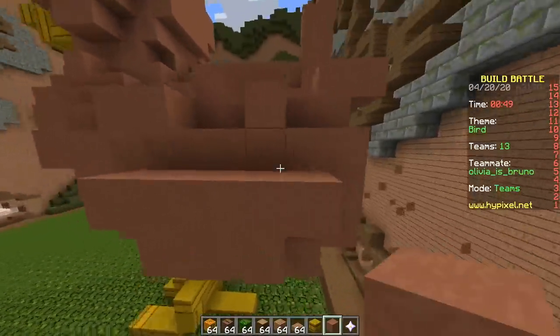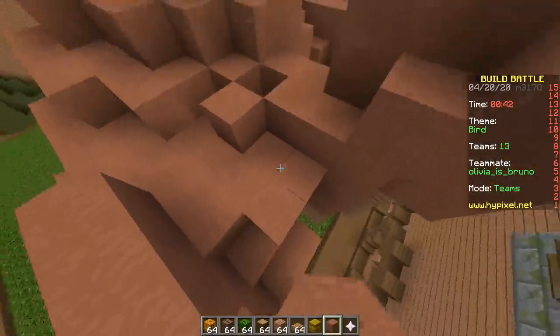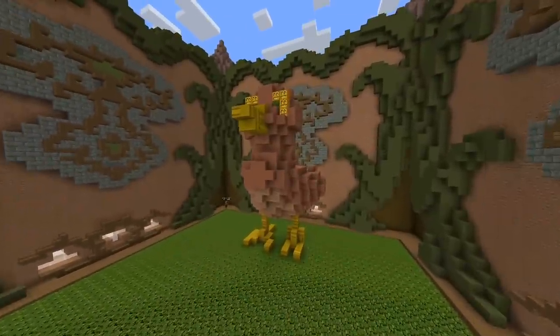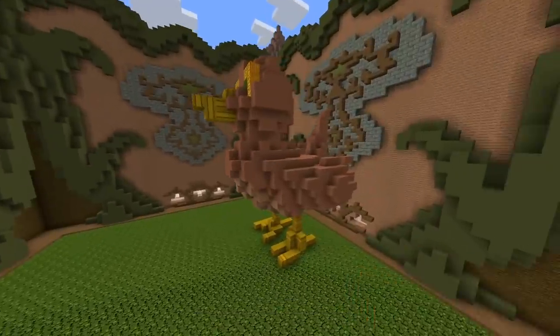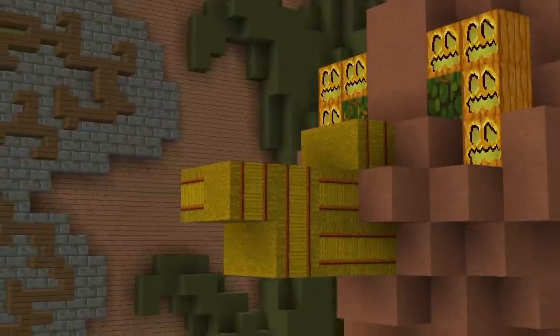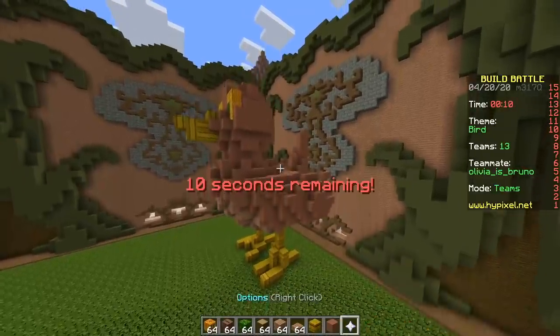Why is giving someone the middle finger called flipping the bird? Good question — does it look like a bird at all? Not really. I have no idea. Let me flip the bird for you. Come on man, don't flip the bird — that's animal abuse! So that's a bird — it actually looks not bad. The whole hay bale thing could be seen as organic — organic bird.